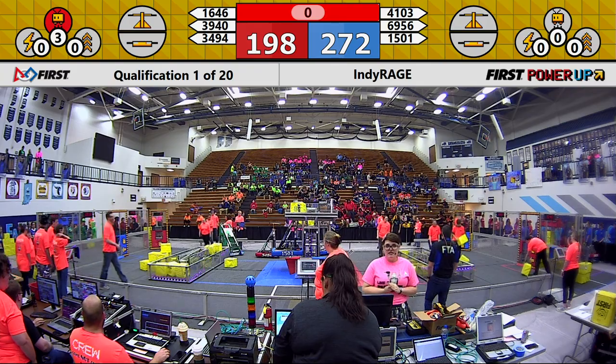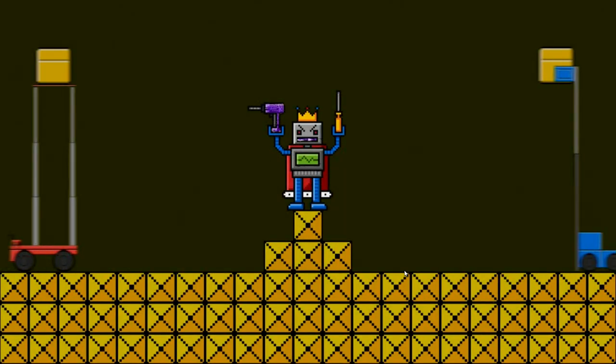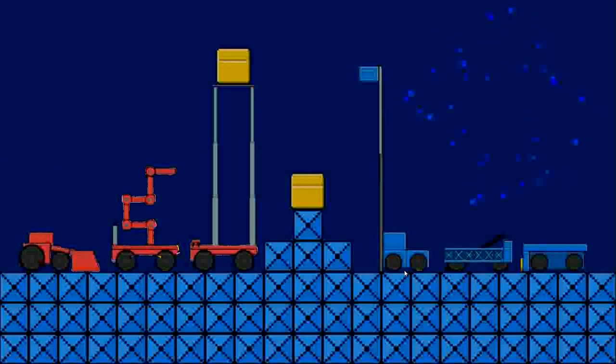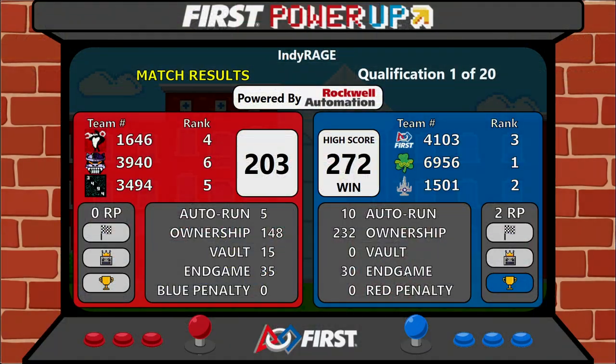Qualification match number one — scores are in. Let's check them out. Your winner is your Blue Alliance. Blue takes it home with a score of 272-203 in qualification match number one.